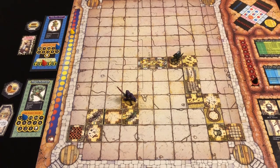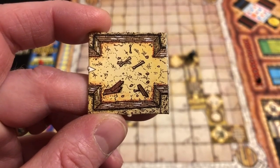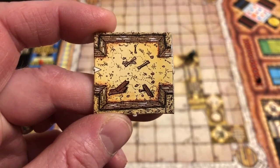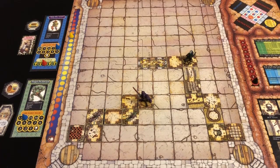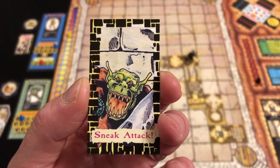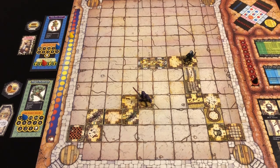The counter advances. Thargrim heads east — the tiles are really not going his way. We draw a room card and it's a sneak attack — a sneaky orc. I have to roll a d12 and subtract my luck of five to determine how many hit points I take from this attack.